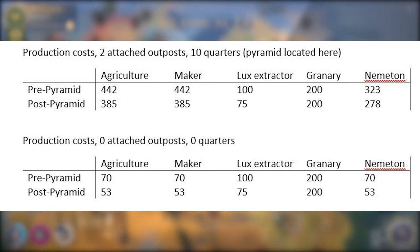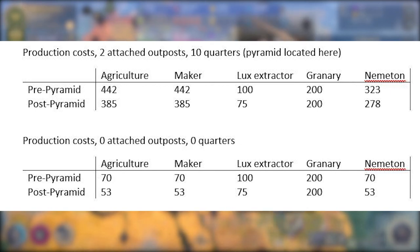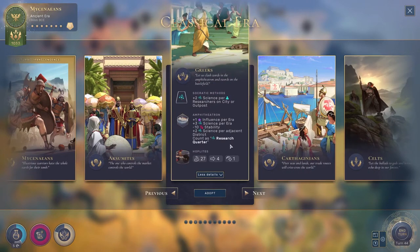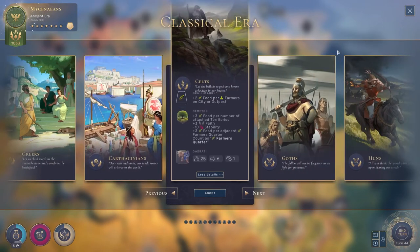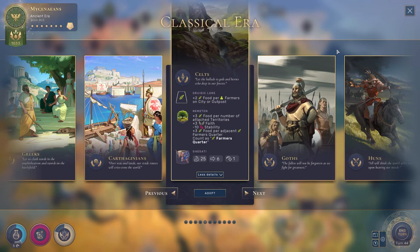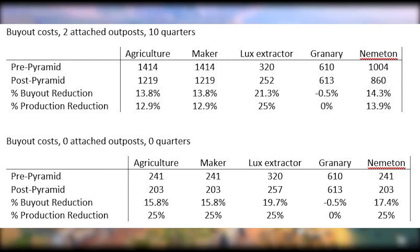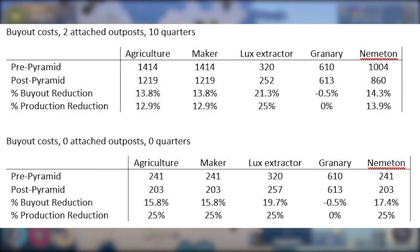A 25% reduction is equivalent to modifying the base cost by 0.75, and when doing that for the quarters, the results round up to about 53 — 52.5 rounds up appropriately. Where it's less clear is in my larger city with the two attached outposts and 10 quarters. What I suspect is happening is that the modifier is actually just applying to the base production cost. Obviously it does not apply to the total cost, otherwise these would all be reduced by 25%. But it is impossible to verify this theory without knowing the function that determines cost inflation for quarters. There have been questions about whether the Pyramids reduce the buyout cost for quarters — the answer is yes, but also not by 25%, and the buyout cost reduction was not consistent with the production cost reduction.